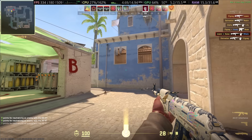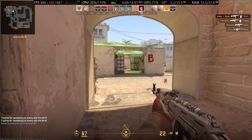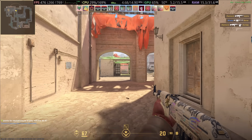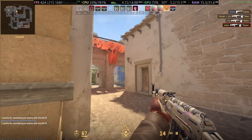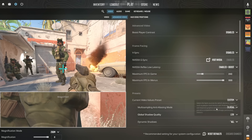CS2's in-game frame limiter is one of the worst in-game frame limiters — it's really, really bad. The lower the value, the worse it's going to perform. Right now I'm capping at 240, and it doesn't matter if I have Reflex enabled or disabled.